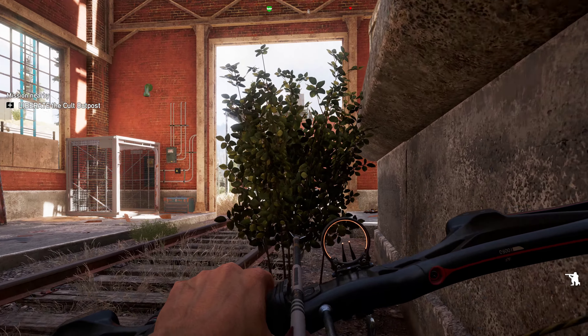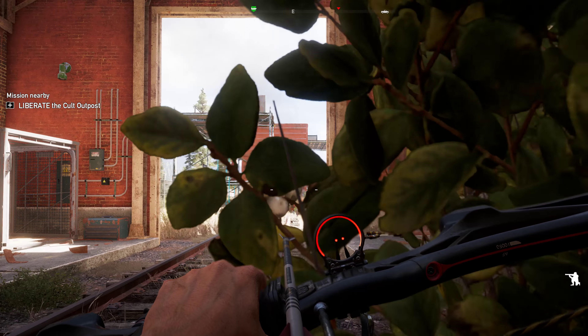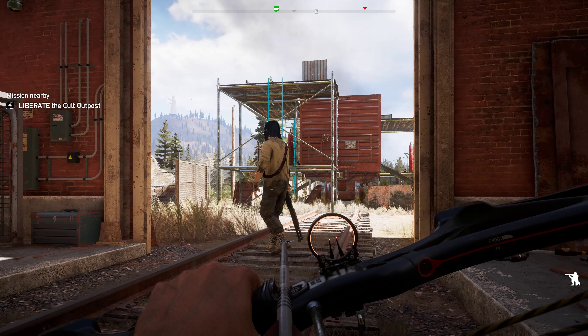Get right here, and once you get to this position, you're going to want to make sure to crouch. Then slowly walk up these stairs, and you can take out this first guy.